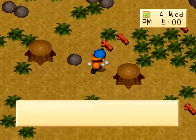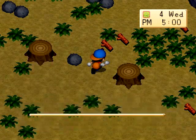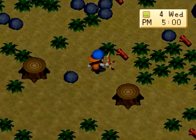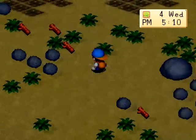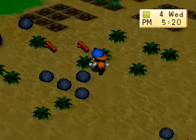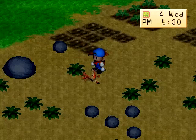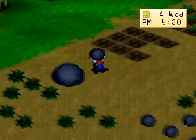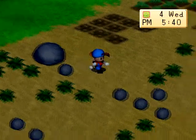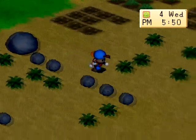I'll take the produce that's in the pan. Can't take care of the stumps until the axe is at copper level. Going choppy choppy. You can make fences using rocks, and it's really effective for keeping animals where you want them.